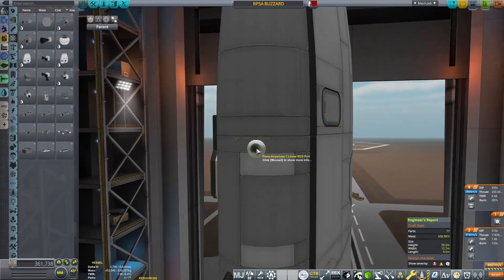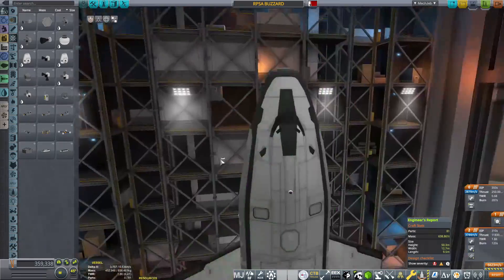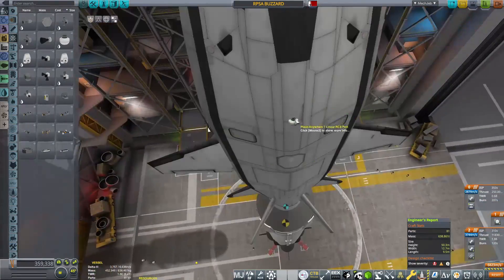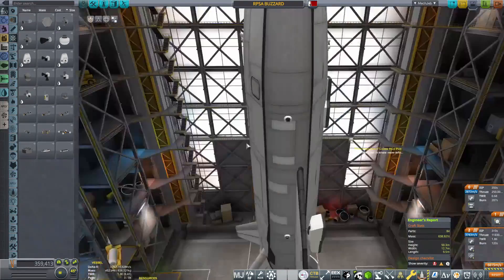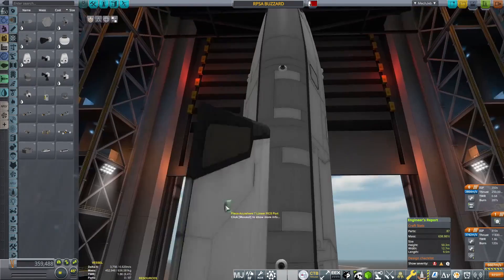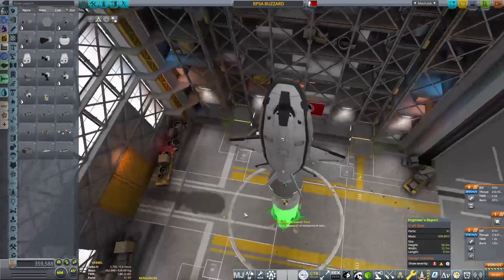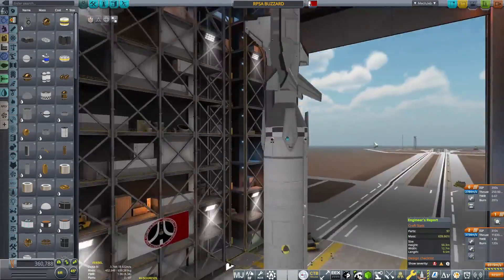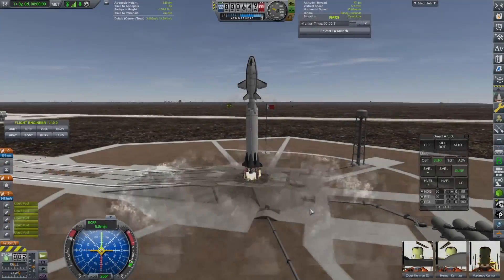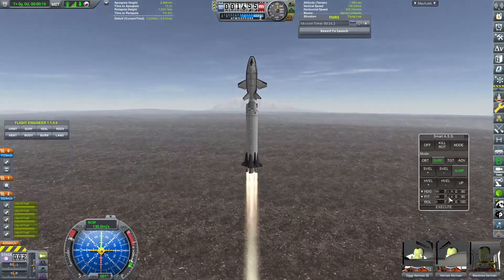We have now named it the Buzzard. We are placing RCS ports on because we do want some translation — it would be nice to dock this to the RSSI, which is the space station in low Rode orbit. We're going to get rid of those landing legs as well, because that's a really silly idea. We whacked it on top of a Paladin 1 first stage, which has been proven to work as a recoverable booster — I've done a few tests of that and it has worked. With that done, we are now ready to launch the first Buzzard.